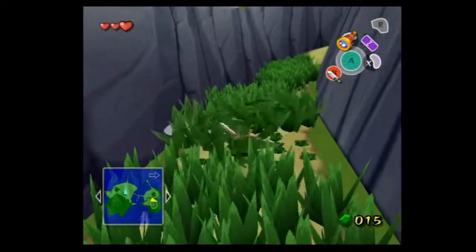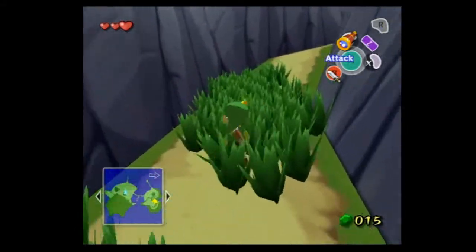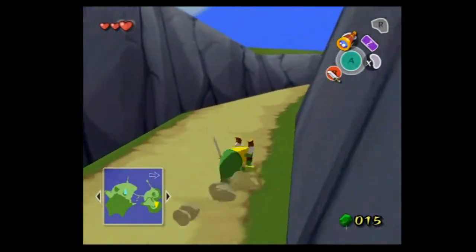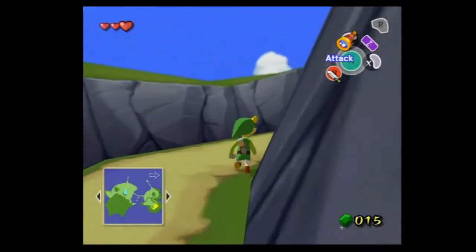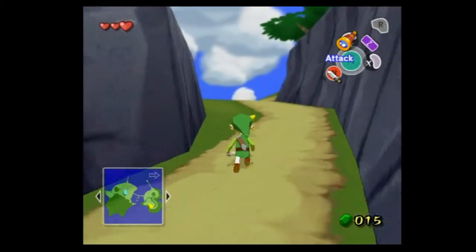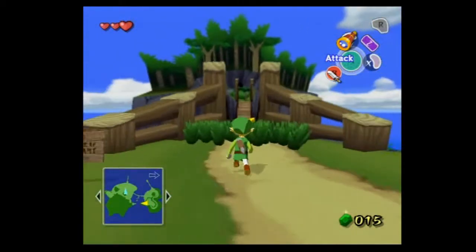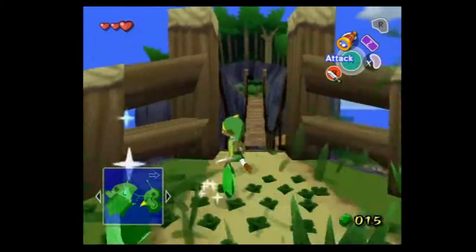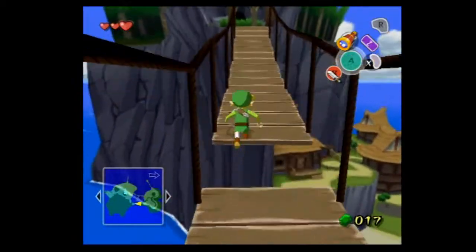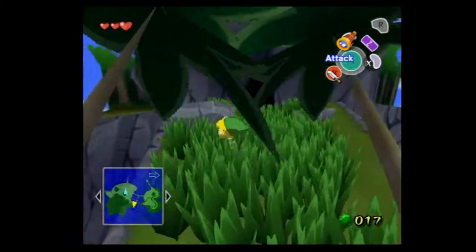Another thing they don't teach you is that if you spin the control stick fast, you can do a spin attack. If you use the Wii, you wiggle your hand around. With the Twilight Princess Wii version, you have a delay on when you can use the spin attack, but in every other Zelda game minus Skyward Sword, you can just spin it freely.